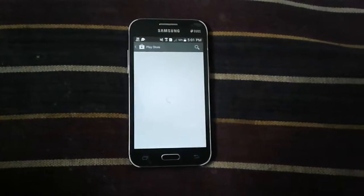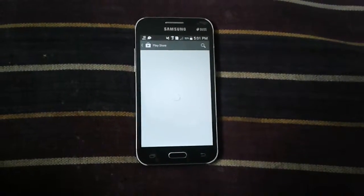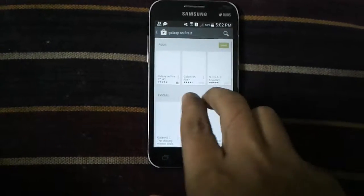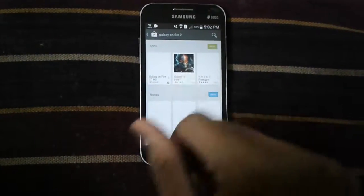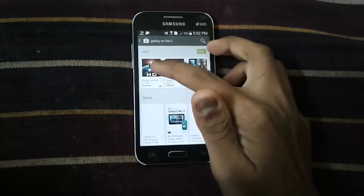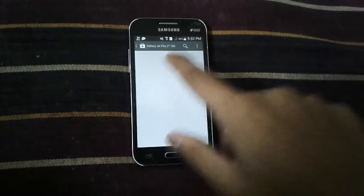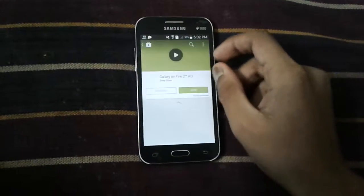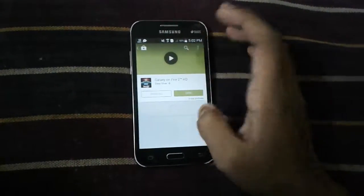You can see it is loading — it has loaded successfully. These are two games: one is Galaxy on Fire which we don't have to download. In this video we will download Galaxy on Fire 2. Just click on this — the logo looks like a rocket. I have already downloaded this game for free on my device.